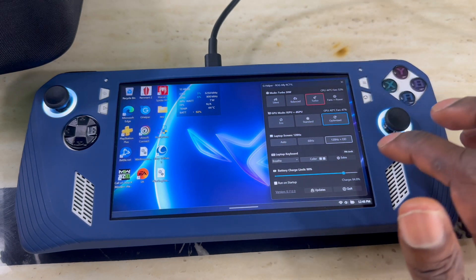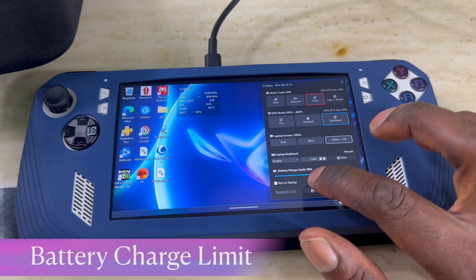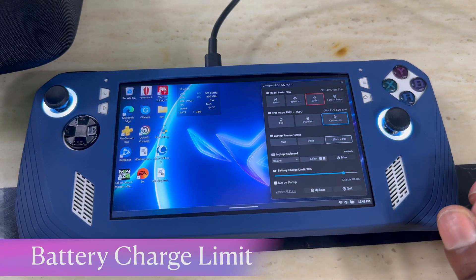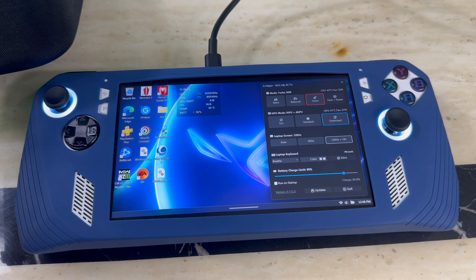You can change the color right there. Then you've got Extras — I'll show that in a minute. Going through what's on screen: you've got the Battery Charge Limiter. This is great if you're always plugged in — you can set a limit so you're not depleting your battery life. The more you keep the battery plugged in, the faster you kill its lifespan. This limits charging so it doesn't go over a certain percentage. I have mine set to 90; some people set it to 80 so it stops charging at 80% but you still receive power.